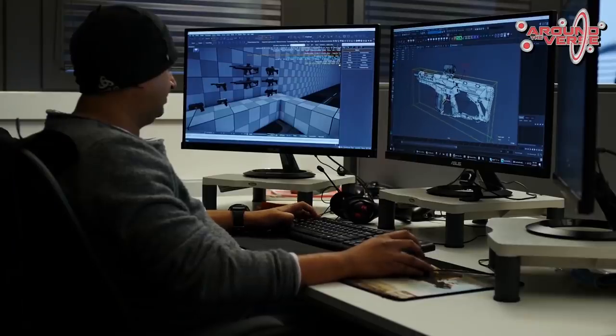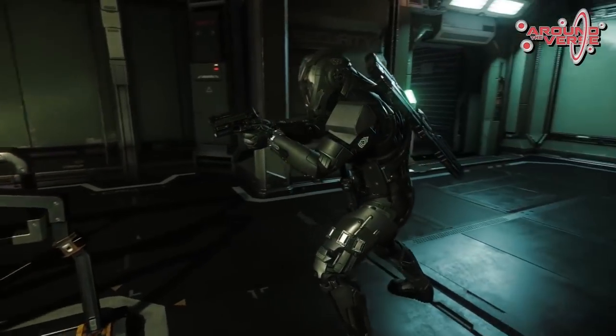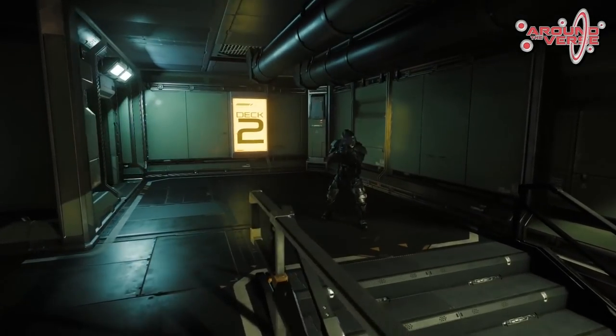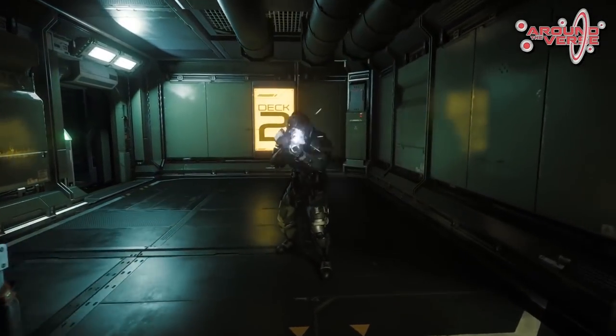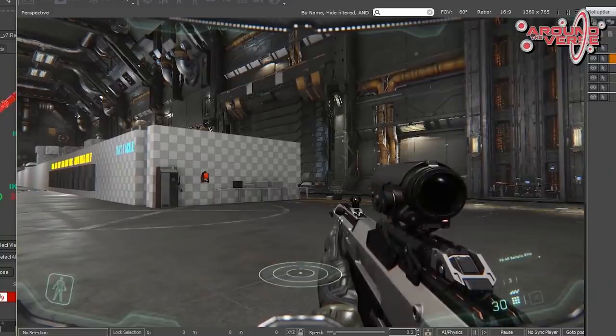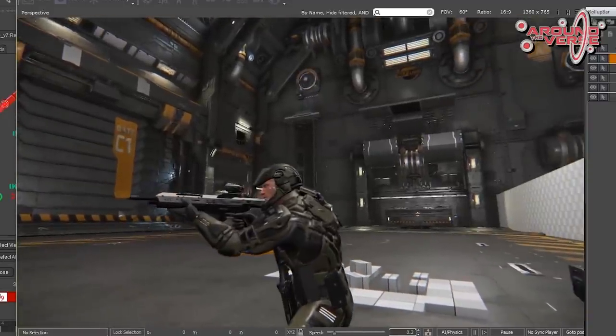Dort wird eine Zusammenfassung erstellt, die für die Concept-Artists wichtig ist, damit aus der ersten Idee ein Konzept entstehen kann, das auch alle anderen Departments informiert. Die Weapon-Pipeline ist dabei eine eher traditionelle Content-Pipeline – im Gegensatz zu vielem anderen bei Star Citizen braucht hier kaum eine übergreifende Gameplay-Logik beachtet zu werden. Es geht um ein Einzelasset, ein abgeschlossenes Objekt inklusive seiner eigenen Animationen und Effekte.